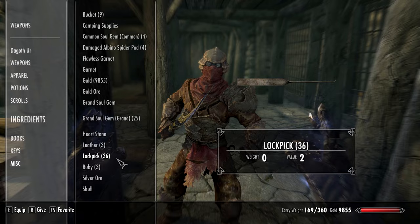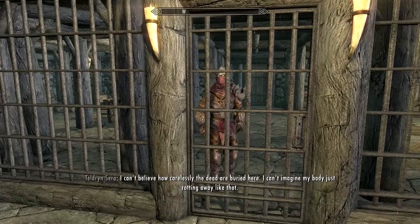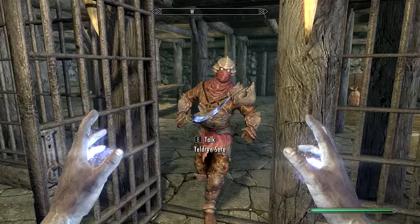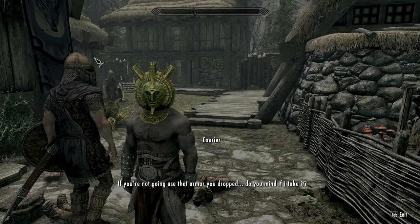With all three masks, take a follower to the Falkreath Jail. Give them a single lockpick, then order them to wait in front of the cell door. Pickpocket a guard for their key and unlock the prisoner belongings chest before getting arrested — in my case, it was from camping too close to a town. Tell your follower to move into the cell and they will open the door for you. Now go back to the prisoner belongings chest and equip one of the acolyte masks. Exit the jail, speak to a guard to get arrested again, and repeat the process for all three masks. Once you've equipped the last mask, get arrested one last time and serve your sentence — this will cause you to equip every armor set from each time you were arrested. Discard all your ragged clothes, then save and reload to display the mask prominently.